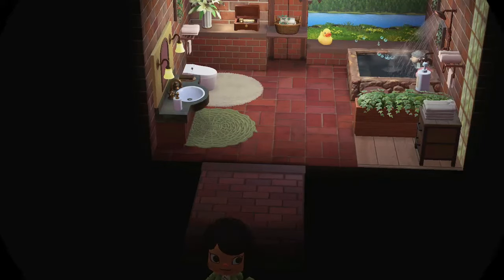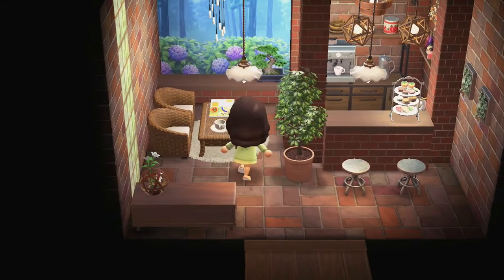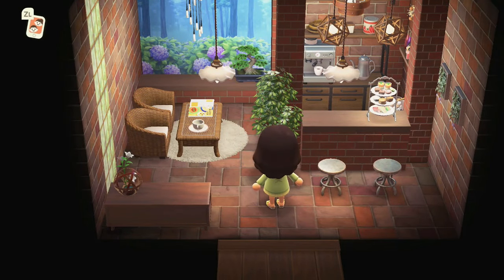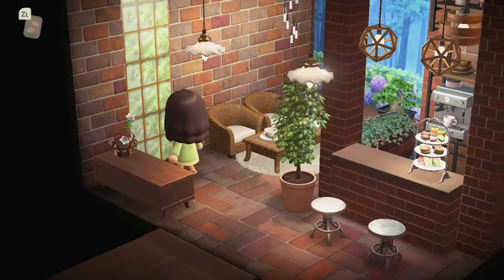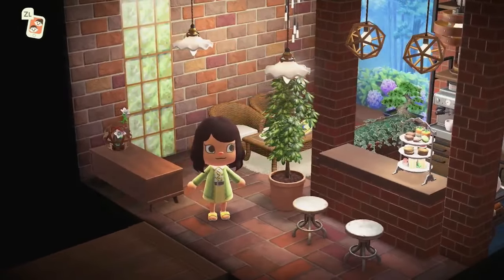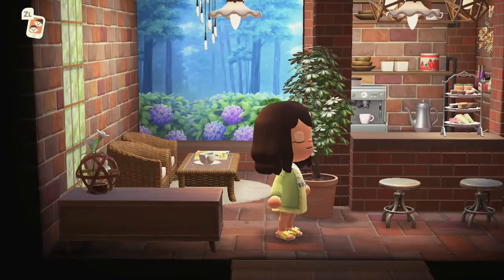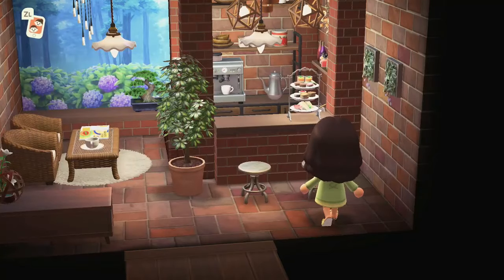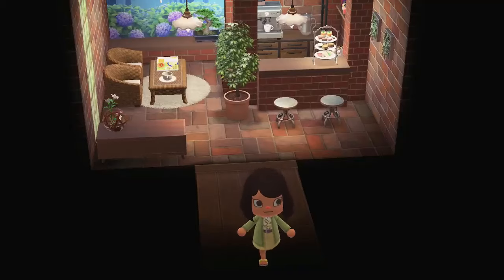I do love the brick theme throughout. The back room appears to be a little cafe seating area — I love this, it's such a great idea and such a beautiful layout. I love this window wall, that's really cool and beautiful. And then over yonder we have a viewing area of a beautiful forest. This is so pretty — wow, I do love that, it's gorgeous.